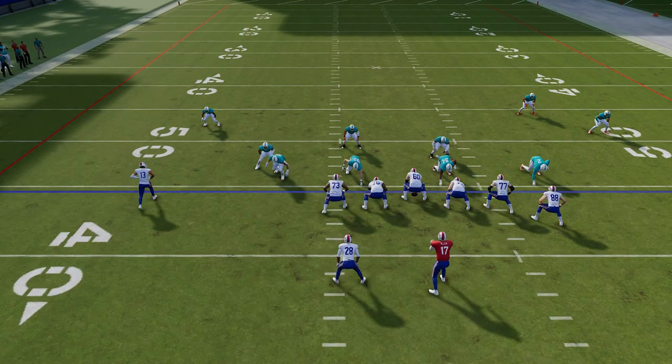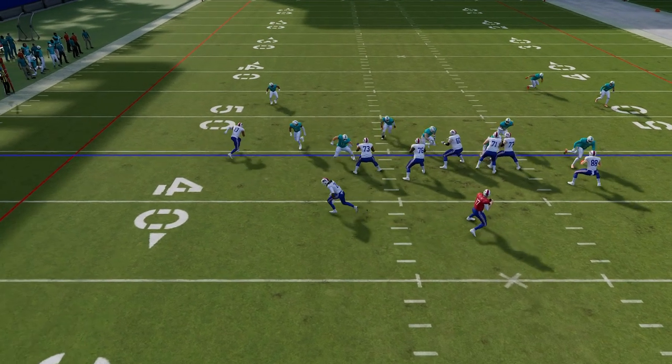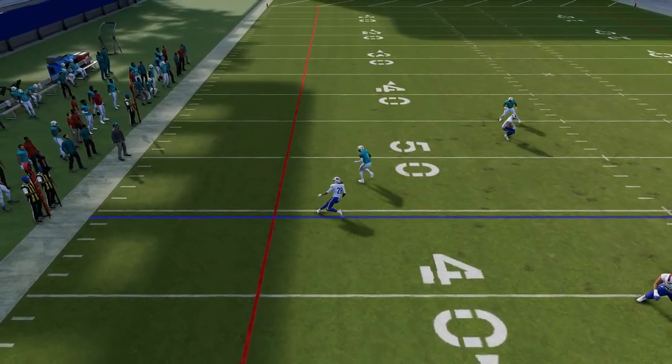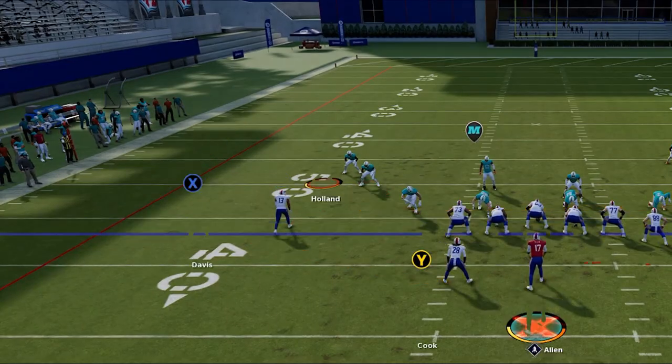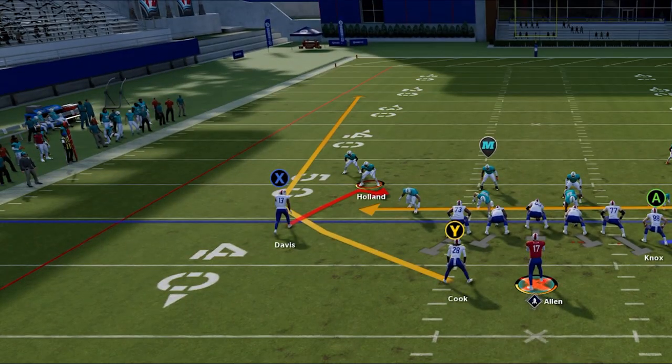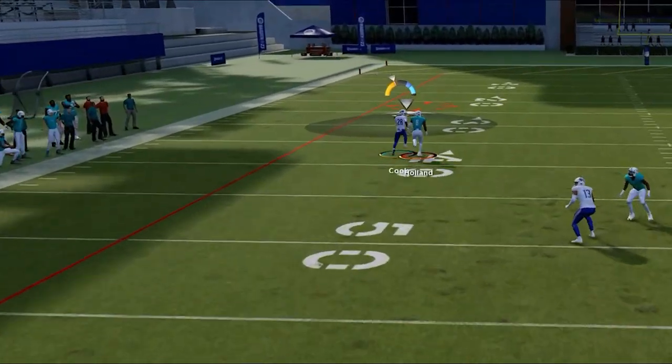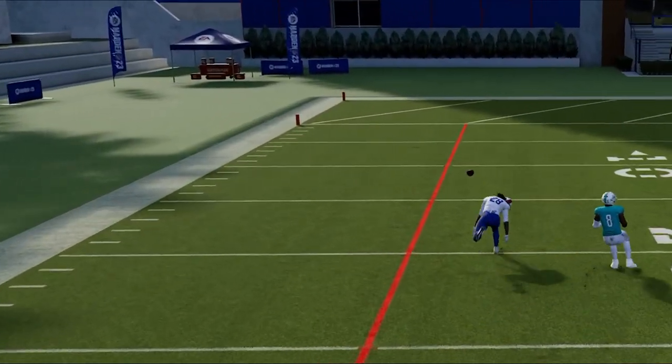That's because the route allows the safety more time to turn around since he doesn't have to turn and run right away, which defenders don't do very well in Madden 23. Regular wheel routes from your hot route adjustments are an improvement since they are shorter, but they are still hit or miss and only really work if you have a speed advantage and can out-sprint the defender once the ball is in the air.